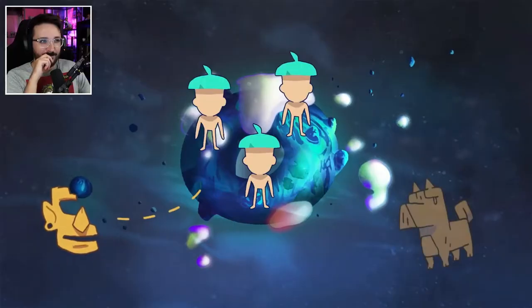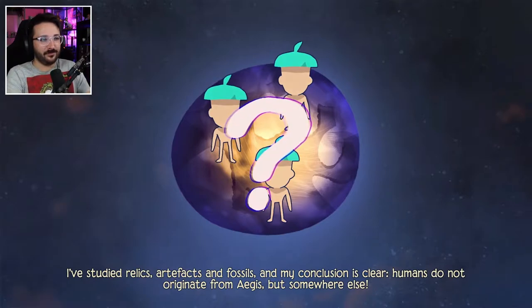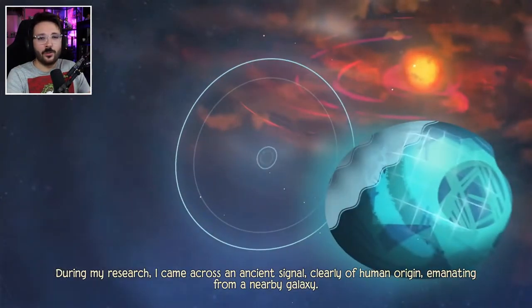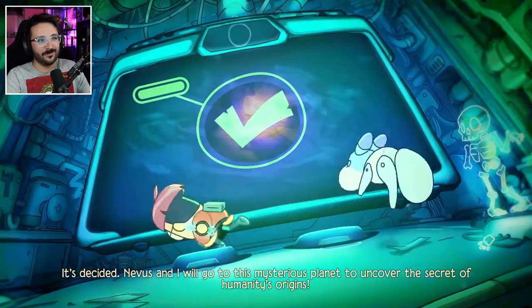This title puts the player in the shoes of Milo, a scientist from the planet of Aegis who has a dream to find the origins of the human race. In between his research, Milo finds himself accidentally teleported back to planet Earth in the year 1991.